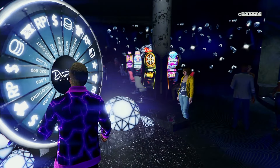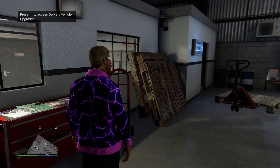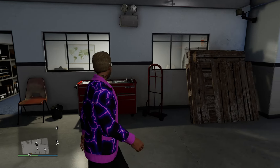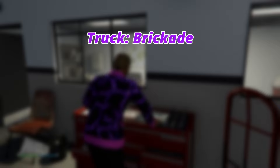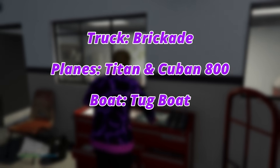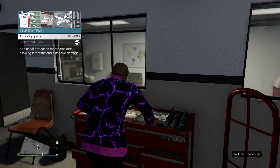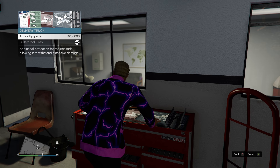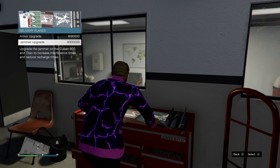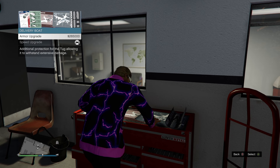Now let's talk about what potential vehicles we'll be using to sell our special cargo. Inside the warehouse you'll find a small workbench where you can add upgrades to your delivery vehicles. There are three different vehicle types but four possible vehicles: one truck option — the Brickade; two plane options — the Titan and the Cuban 800; and one boat option — the Tugboat. Truck upgrades include armor ($230,000) and bulletproof tires ($95,000); plane upgrades include armor ($190,000) and a radar jammer ($300,000); and boat upgrades include armor ($265,000) and a speed enhancement ($170,000) — totaling $1.25 million for all upgrades.